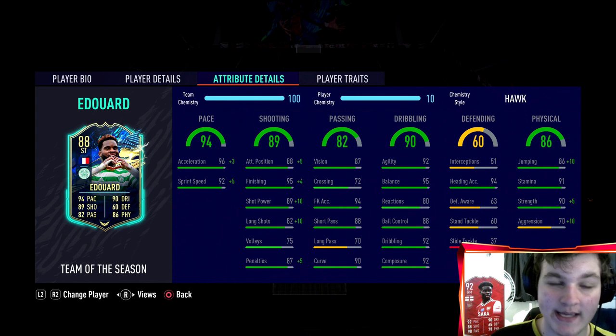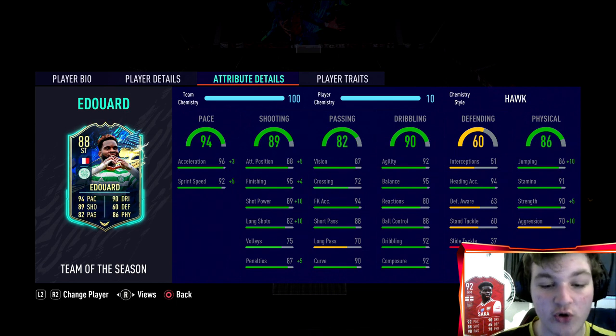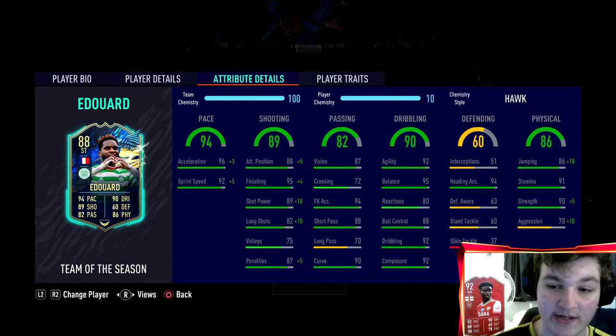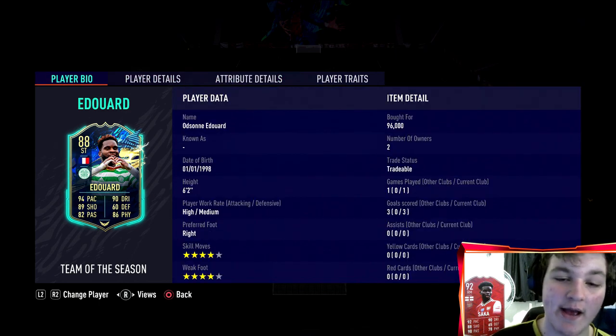If you're using him as a single striker up front, you'll be distributing the ball to him rather than from him, so the long passing only matters in a two-striker formation. His dribbling you can't ask for much more honestly. Heading accuracy is phenomenal, 91 stamina is phenomenal, and that 70 aggression going to 80 — he put in two out of three tackles which is ridiculous. He's also got solid defending at 60 for a striker, and the last pro is that finesse shot trait.